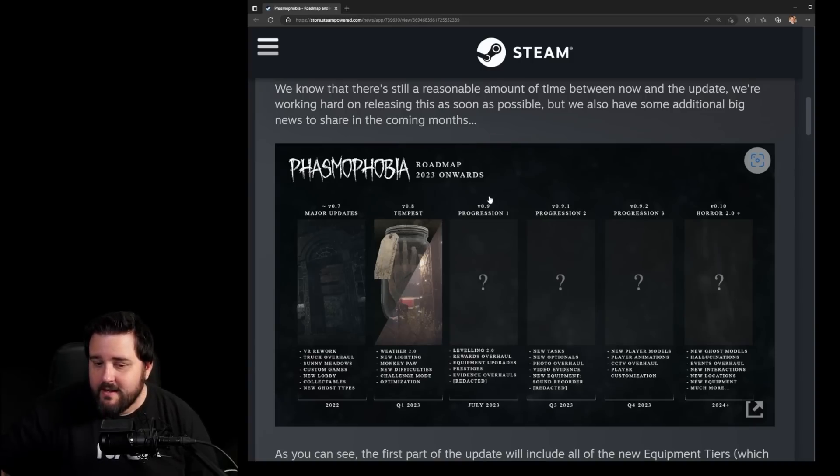The Tempest update was the latest update in 2023, and the Progression update is split into three parts. We also get Horror 2.0 in 2024, with new ghost models, hallucinations, events, overall new interactions, new locations, new equipment, and much more.